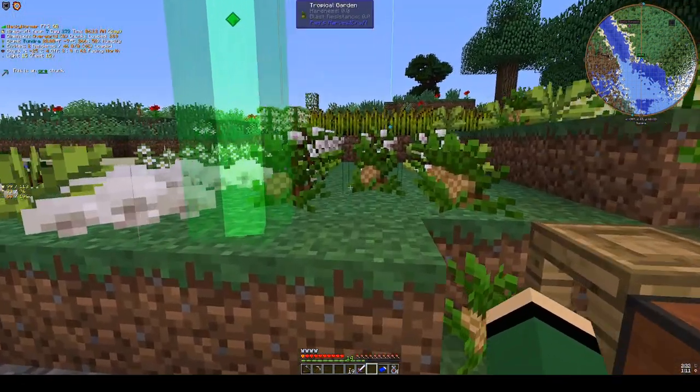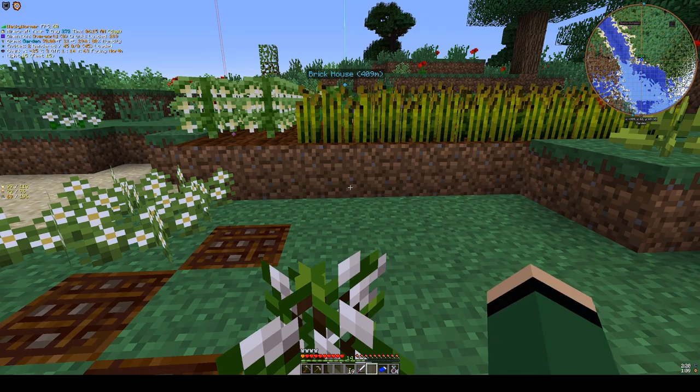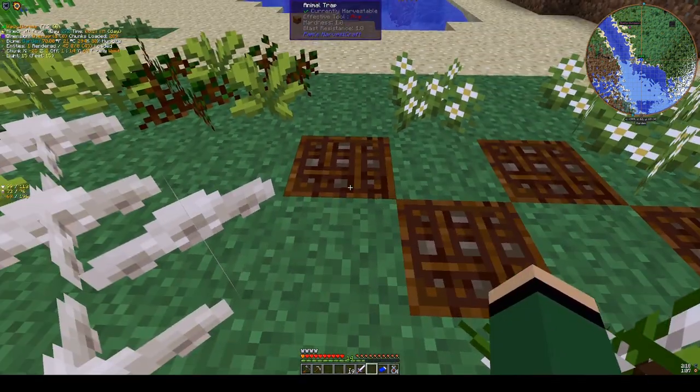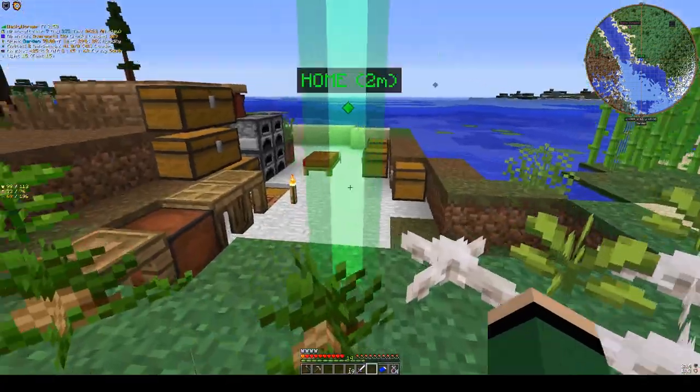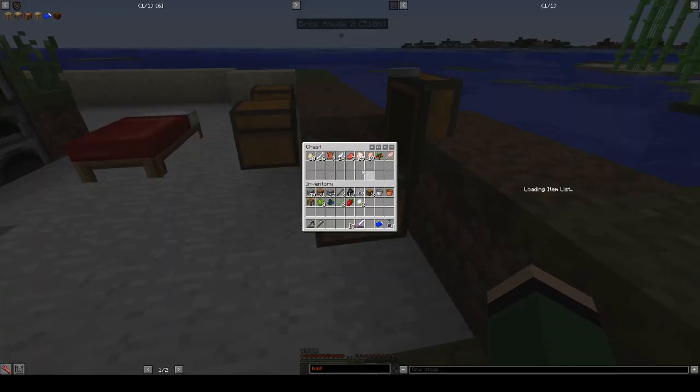Hey y'all, Wacky Wormer here with another episode of my Greg Tech New Horizons playthrough. Last episode we got these animal traps built, and they've been producing a fair amount of goods for me. If I come over here to this chest, these are all the things, with the exception of the apple sapling, that I collected out of the animal traps — and I haven't even really been keeping it that well stocked, honestly.